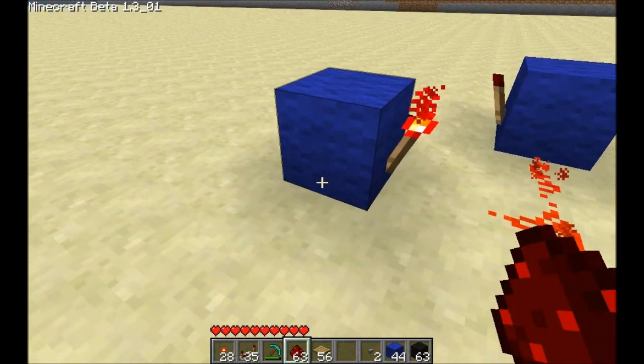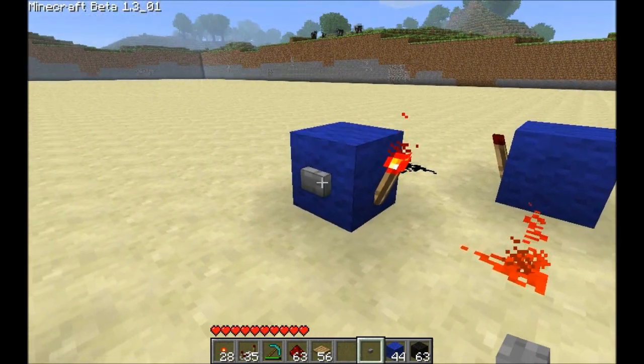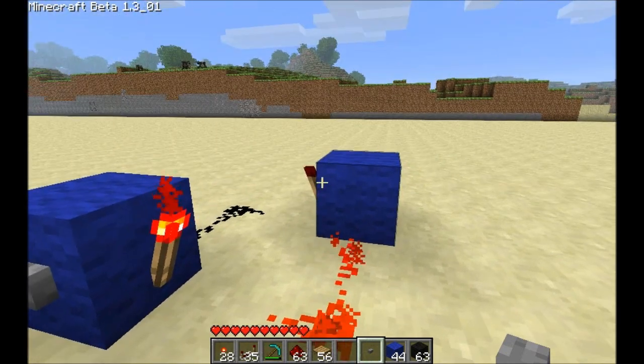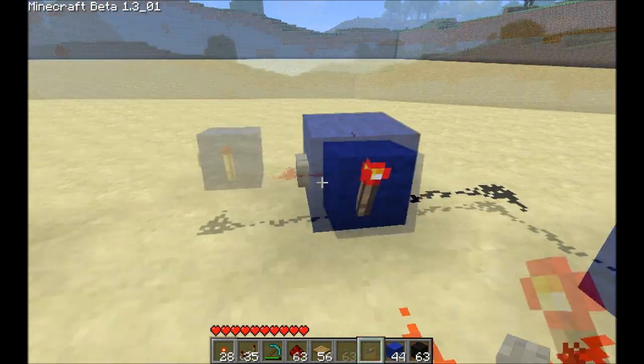If you input a signal to one side or the other — I'll use a button for an illustration — this button will turn off this torch, which will allow the other torch to come on, which in turn will keep this torch from coming back on.